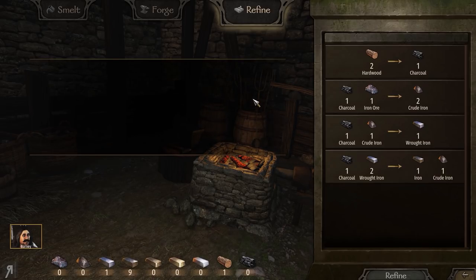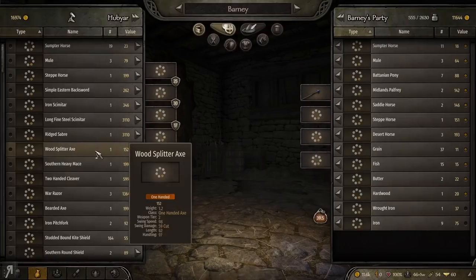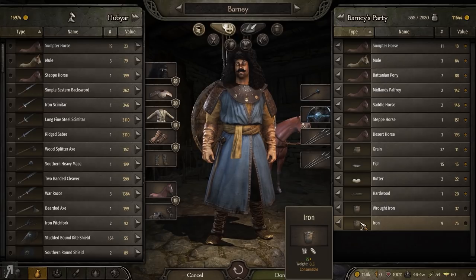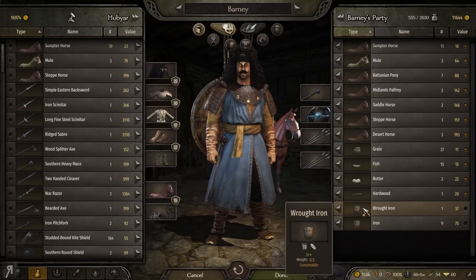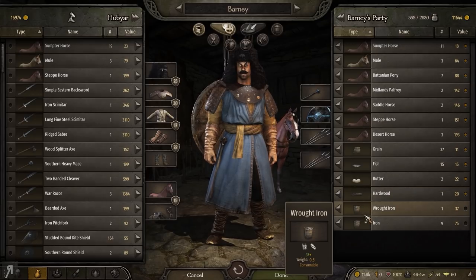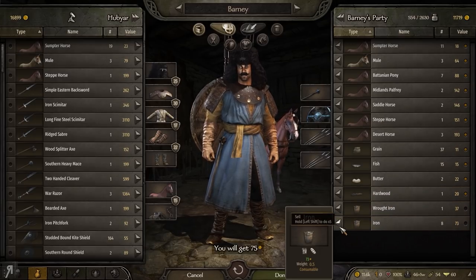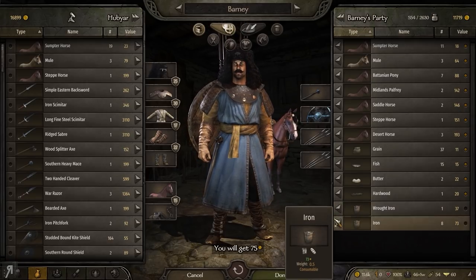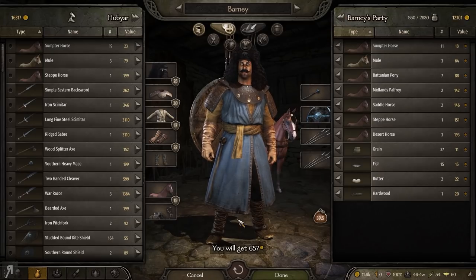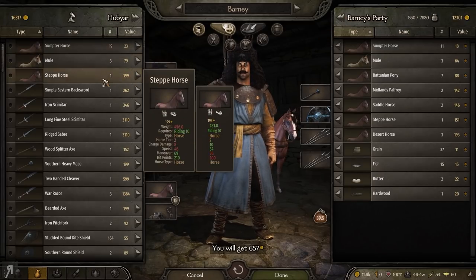I have 18 stamina remaining but no more resources apart from iron. This iron is going to potentially be sold. No trade rumor about it unfortunately, but we can sell it for 75 per unit, which is actually pretty good. I'm just going to sell it all - 657. Seems pretty good.